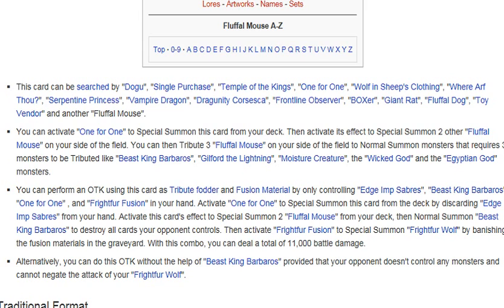So it says: you can perform an OTK using this card as tribute fodder and fusion material by controlling Edge Imp Sabers, Beast King Barbaros, One for One, and Frightfur Fusion in your hand. Activate One for One to Special Summon this card from your deck, discarding Edge Imp Sabers. Activate this card's effect to Special Summon two Fluffle Mouse from your deck, then Normal Summon Beast King Barbaros to destroy all cards your opponent controls. Then activate Frightfur Fusion to Special Summon Frightfur Wolf by banishing the fusion materials in the graveyard. With this combo you can deal a total of 11,000 damage — so that would actually work.